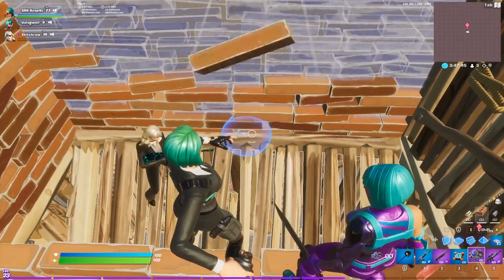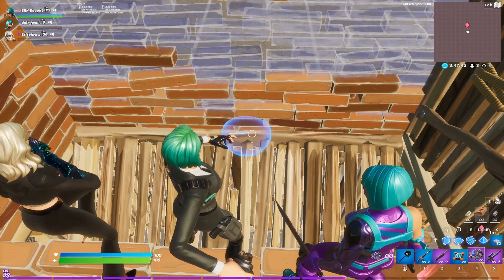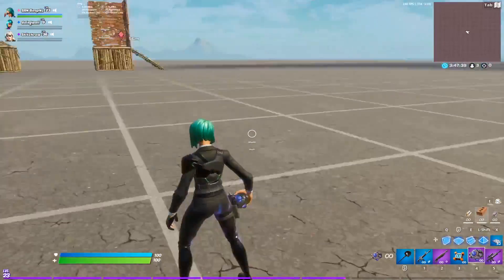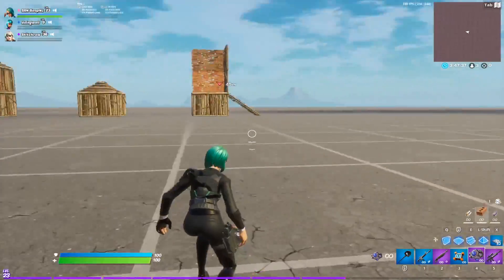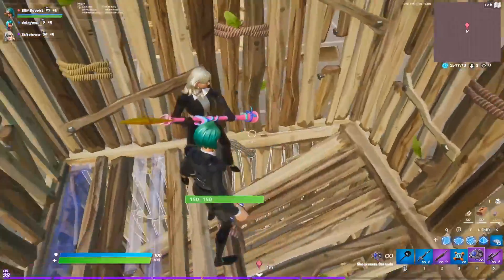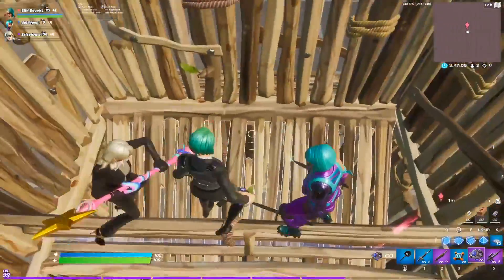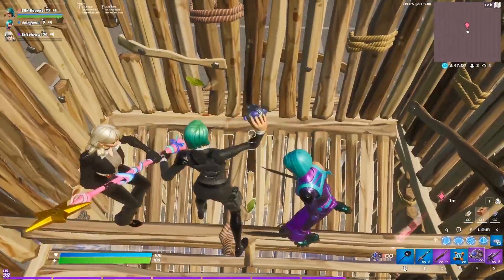The first way is quite simple: you have a half-edited floor and a ramp below that half-edited floor. The player with the shockwave stands in the middle, both players stand on either side and run into you, and then you throw the shockwave at the ramp. It's really important that your teammates start running into the player with the shockwave, because this keeps you guys together and compact so that you can box up together when you land.